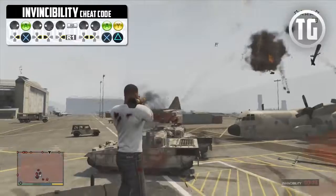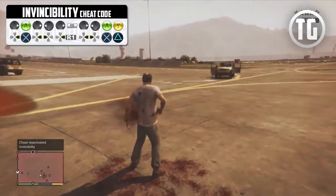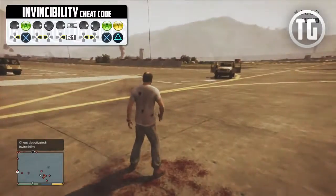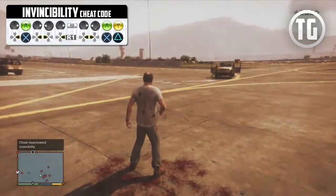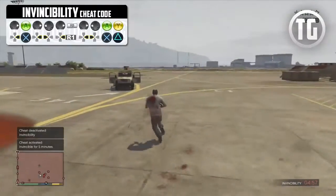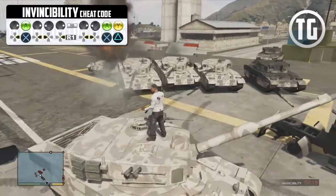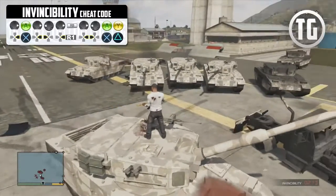The best tip to maintain the invincibility cheat without any risk of dying is to play as Trevor and activate his special ability, which makes you invulnerable, a couple of seconds before the cheat expires, and then be sure to enter the cheat right as it expires. Trevor's invincibility lasts up to 30 seconds when maxed out, so you shouldn't have any problem entering the cheat in that time.